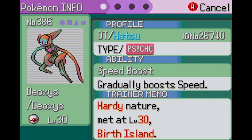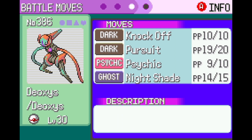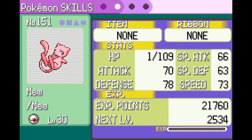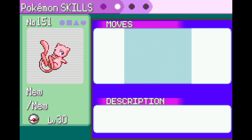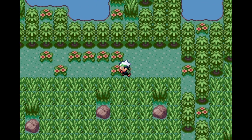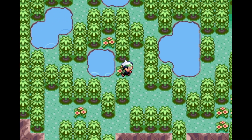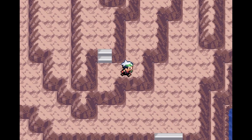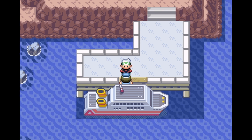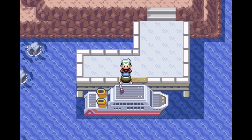Mew is caught! Deoxys is still here and you can now see its Speed Form - middling stats apart from its very high Speed. Its moves are Knock Off, Pursuit, Psychic, and Nightshade. Mew has base 100 in all stats and has Transform and Metronome. Be careful because Metronome could turn into a self-KO move like Memento, Explosion, or Self-Destruct, or a recoil move that kills it at 1 HP. Transform means it could also end up using your own moves against you.